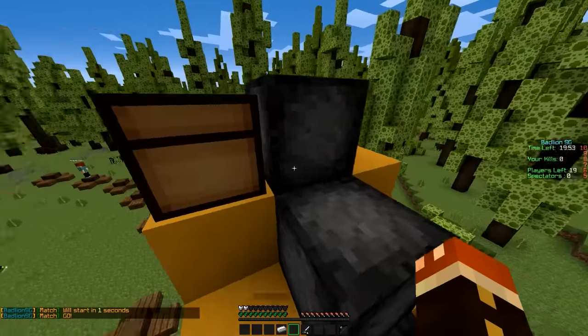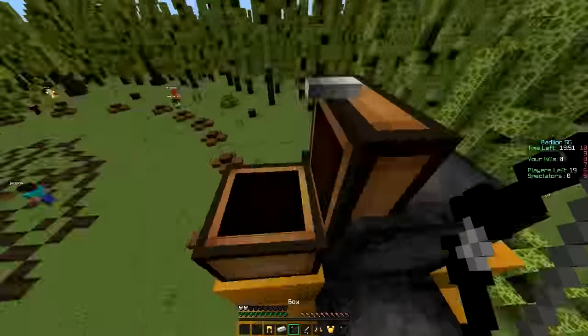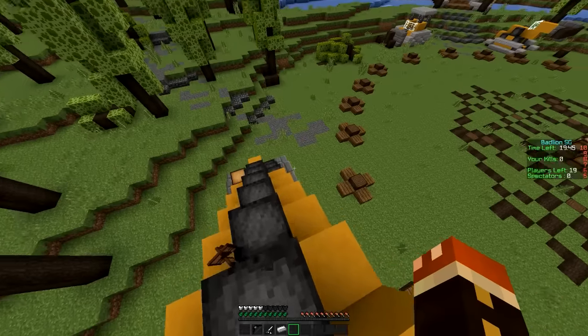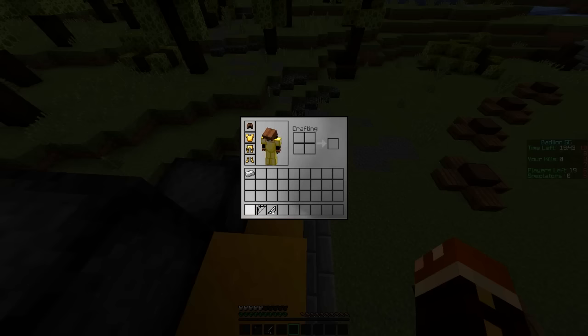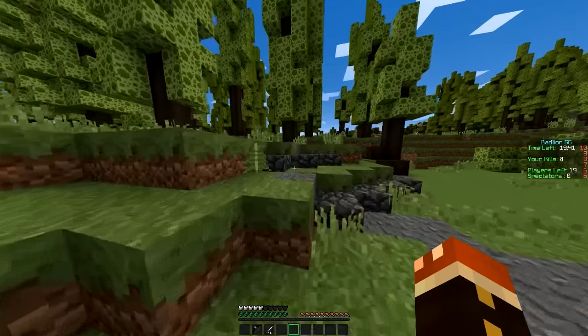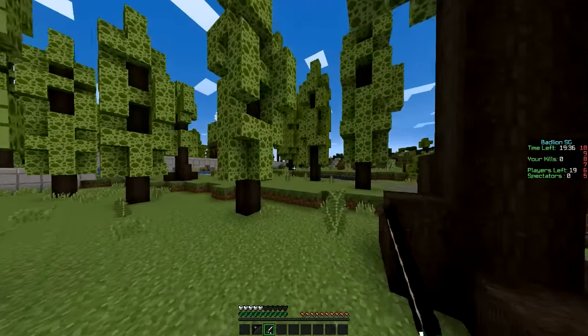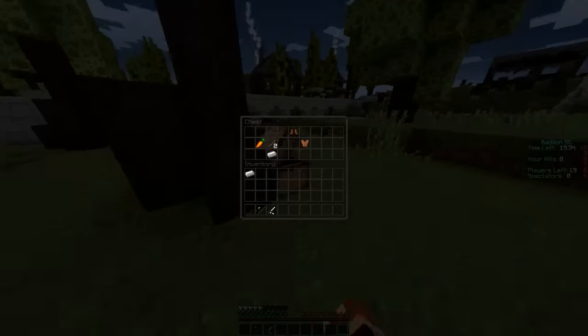So we're gonna put this armor on and head up here and grab this chest, which doesn't give us a weapon sadly, but it does give us almost full iron, full gold, which is something we really don't need but I'll take it anyway. So we're almost full gold, which if we wanted to do the full gold challenge would be really good for us. Also, we're using I'm Toxic 21's new resource pack today.